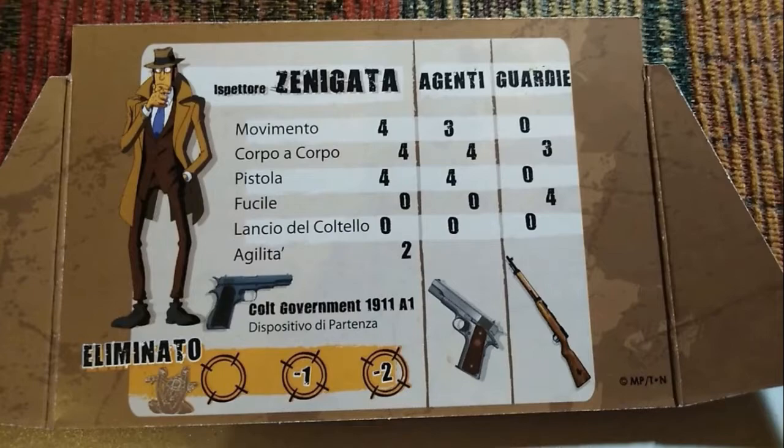The last playable character is Inspector Zenigata. He heads the investigative unit working on the Lupin case. He's just a middle-aged Japanese man and his stats are nothing special. He uses an ordinary weapon, the Colt Government 1911A1 given to him by his police department. He's a weak character but can count on police backup and a squadron of zealous police officers that more than make up for his weak stats.